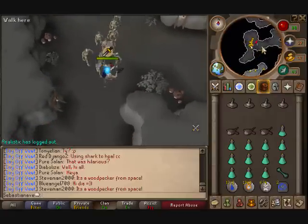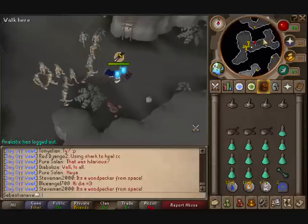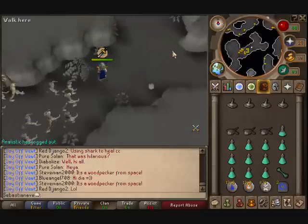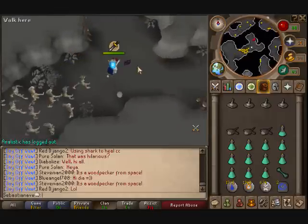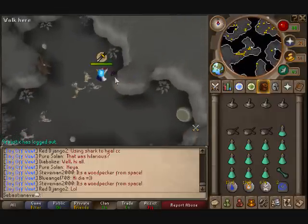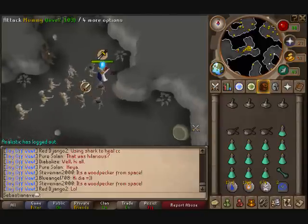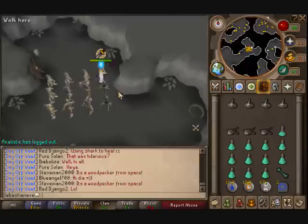Get them into the middle of the group. Go straight up, make sure they're following you, and stand at this spot right at the end of the little pillar. Back up to the rock and then hit the middle one.